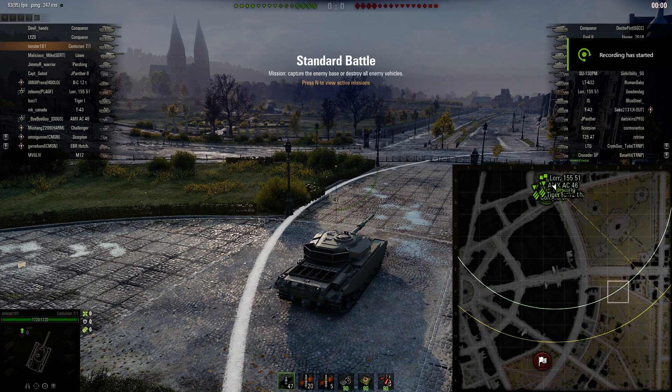Hi folks, happy to bring you the first Ace Tanker in our Centurion 7/1. I did not care for this tank very much at first. It's got a very soft hull, it's got a pretty good turret, and its gold rounds are actually a HESH round. It will kind of always does damage unless you hit a Type 5 or something, but it has 480 damage and 210 penetration.